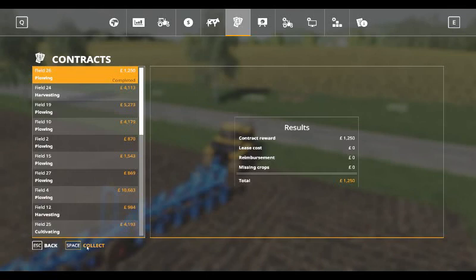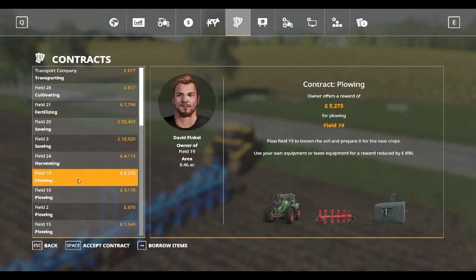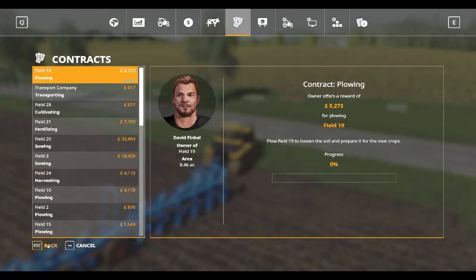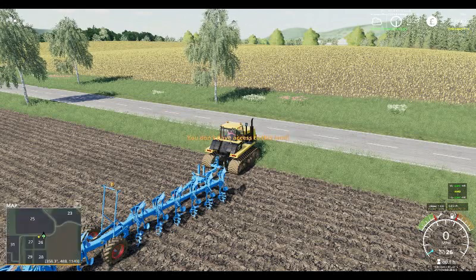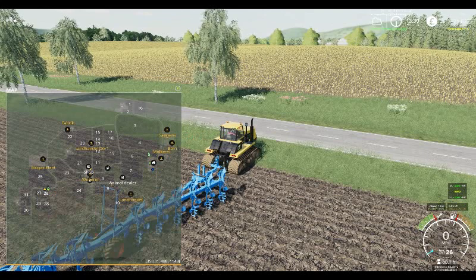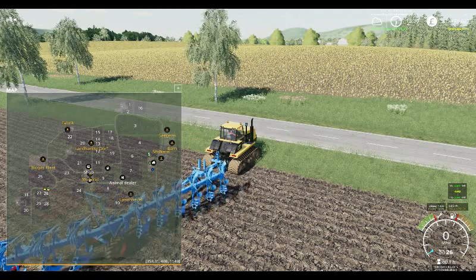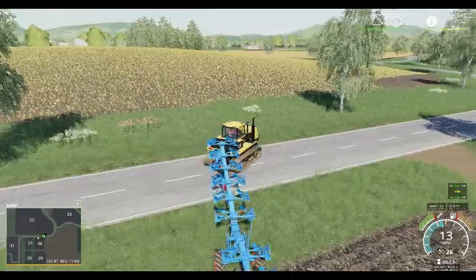Now we can collect our money. Available contracts include cultivating field 28 and ploughing field 19. We shall accept that contract. Field 19 is a fair way away from where we are, I think — no, I see where it is. So we will head now down through to field 19.